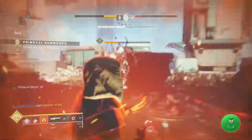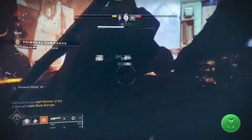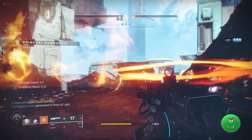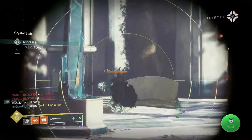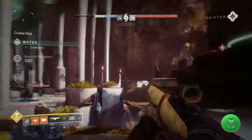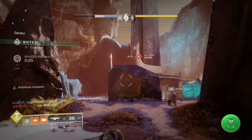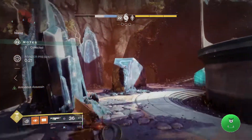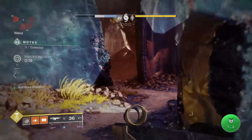For direct damage to the Primeval — to burn them down — use supers like Chaos Reach, Blade Barrage, or Code of the Missile, anything that does a lot of damage very quickly. In terms of weapons, Thunderlord, Sleeper Simulant, and Wave Splitter all do decent damage. When you do all that, you're going to burn down your Primeval very quickly.